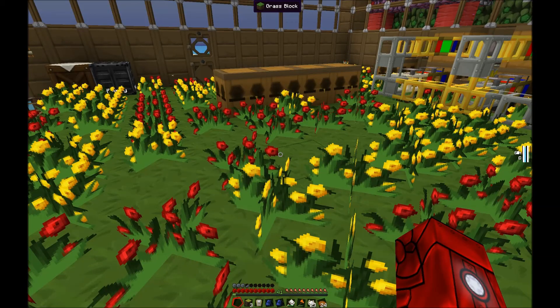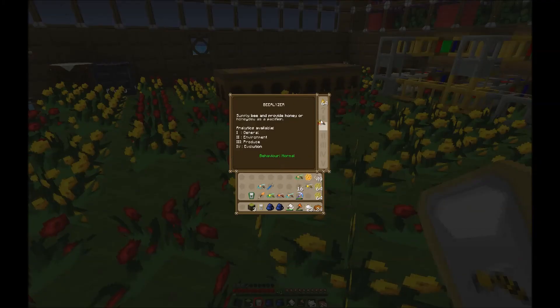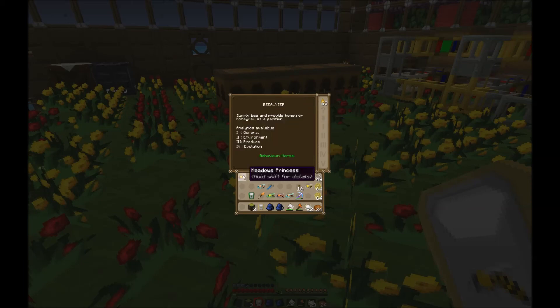Bee breeding works the same way as tree breeding — you can mix two bee species together and get hybrids and crossbreeds. When you breed certain breeds together there's a small chance of getting a mutation and a new species. You can analyze your bees by putting them in a bealizer. This meadows princess I got from the meadows hive is meadows-meadows. I'm not even 10% of the way through the total number of bee species you can breed.